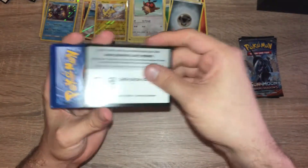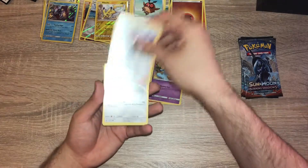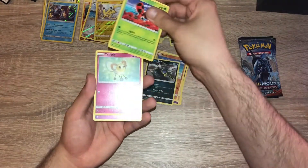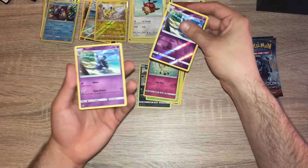Pack six: fighting energy, Charmeleon, Wubuffet, Ace Trainer, Meowth, Riolu, Alolan Grimer, Ladyba, a Cutiefly reverse holo, Meowstic — a rare — and a non-holo Meowstic. Two packs left.